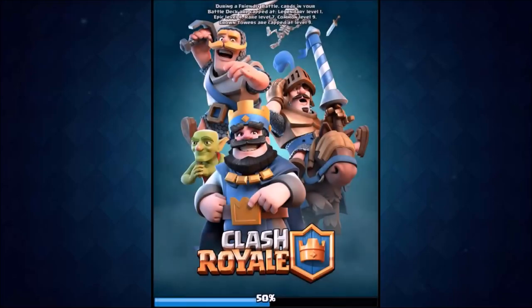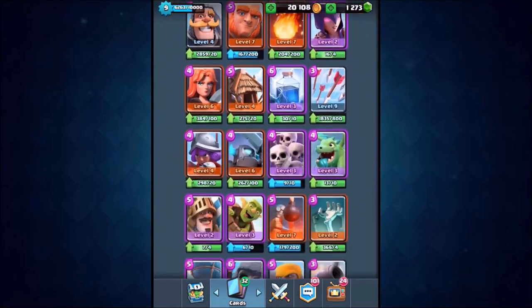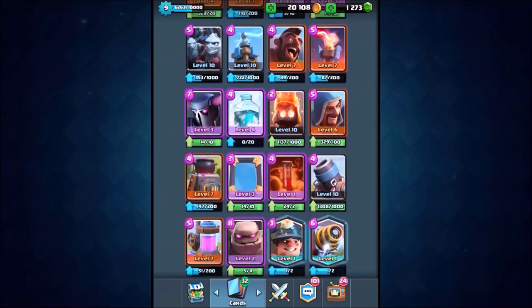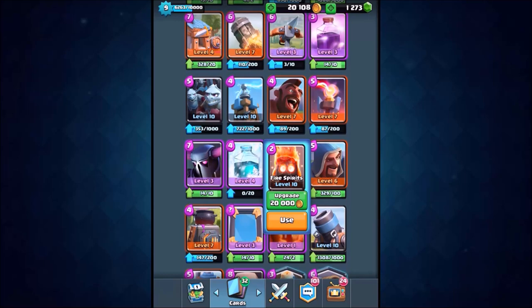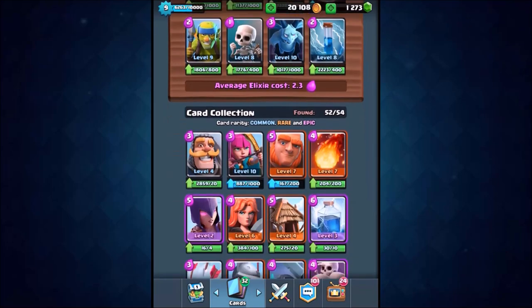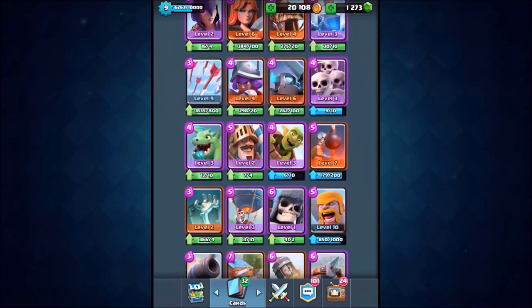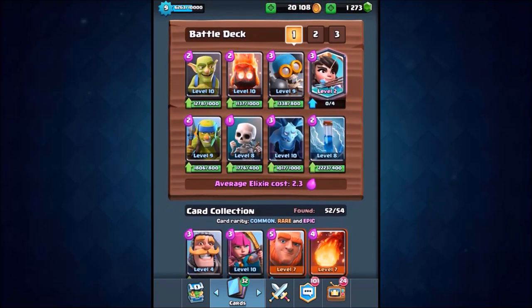Let's change the deck up a tiny bit. We're going to bring the knight back in, and we've got fire spirits — so we can make the deck even cheaper. Let's drop out the archers and chuck in the fire spirits. The average elixir cost is now 2.3. Let's go in for a second attack inside arena 2.